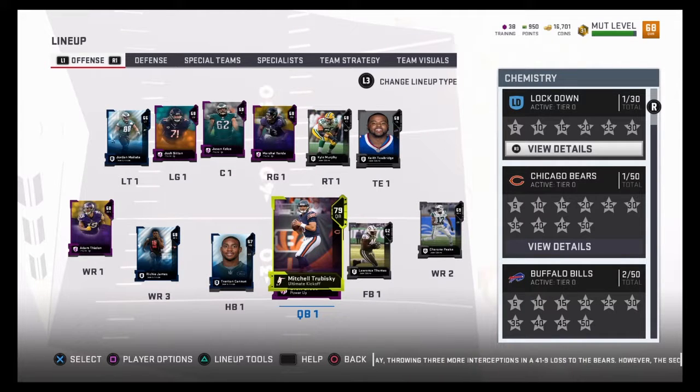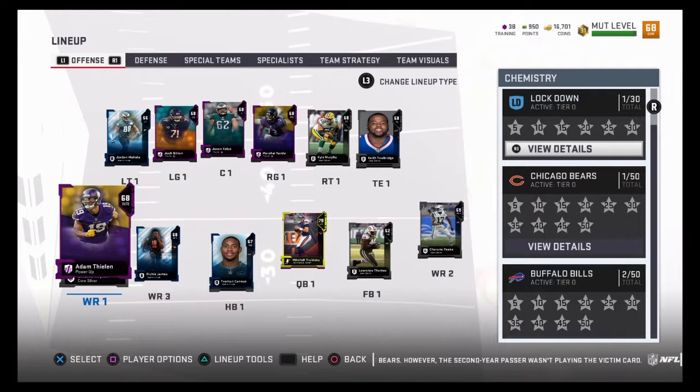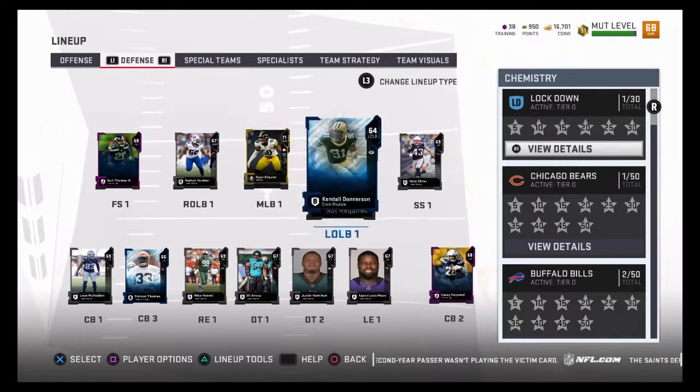Yo, what's good YouTube? It's your boy Colby Jack here with another episode of Road to the Super Bowl Episode 2. We got Mitchell Trubisky right now, we picked him up. Also, I was messing around with some silver sets and I got Trent Cannon and also Adam Thielen, so I added them to this squad. Other than that, nothing else has changed.